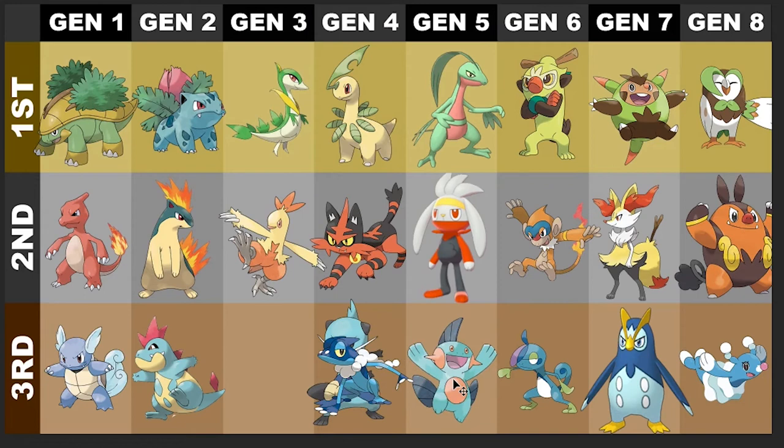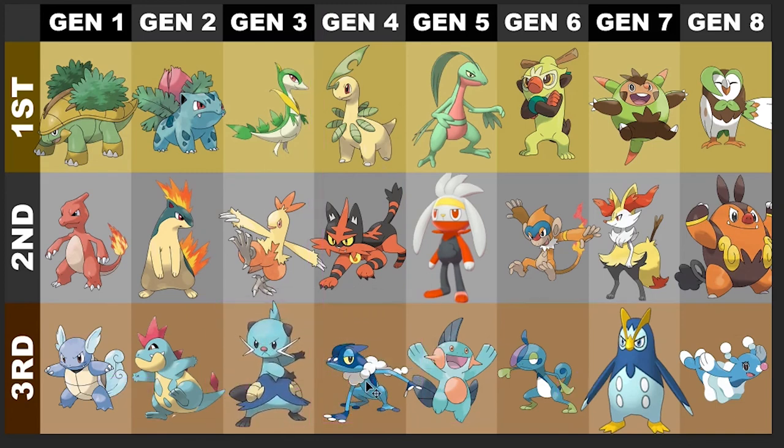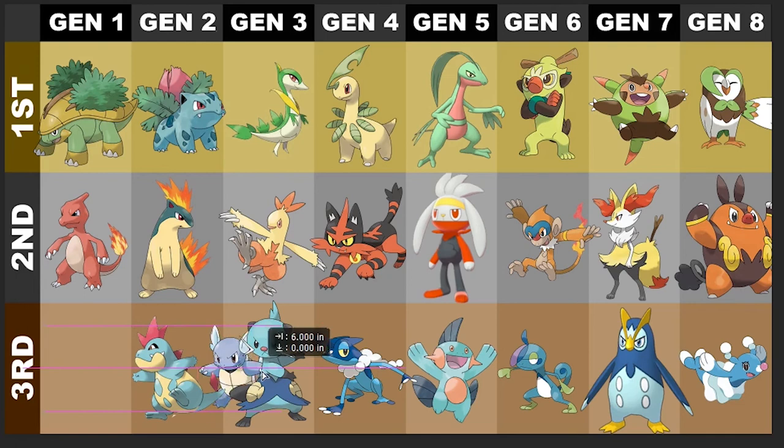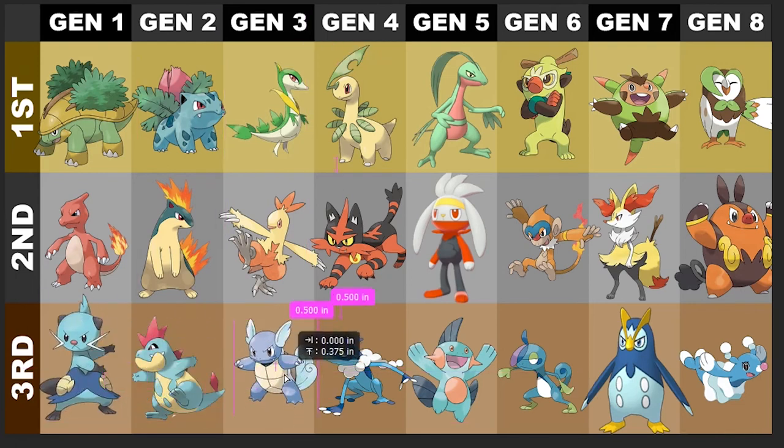Next is probably gonna be Marshtomp right there. Marshtomp is sitting good where Marshtomp is at. Next would be Frogadier — really cool Pokemon. Like the ninja-esque stuff he's got going on. Third — unpopular opinion — it's gonna be Wartortle for sure. Unfortunately I love me some Wartortle, but that is where Wartortle stands.